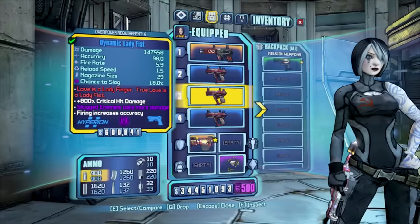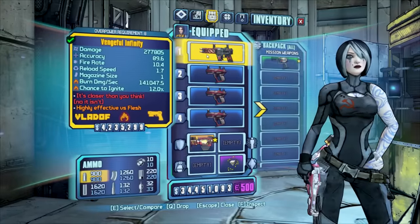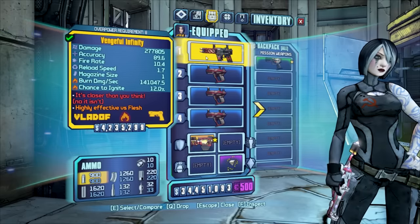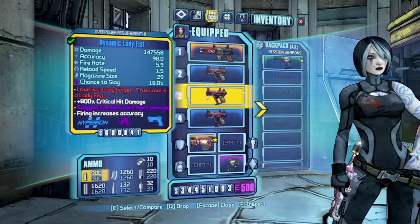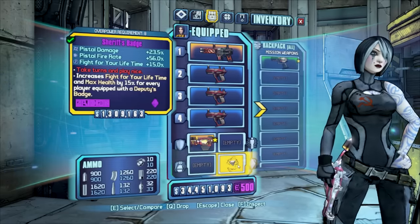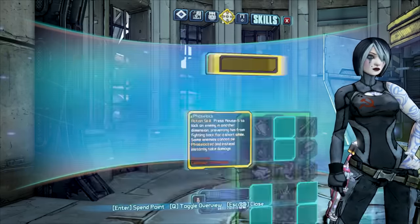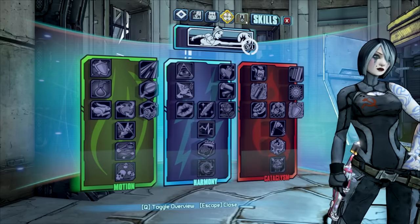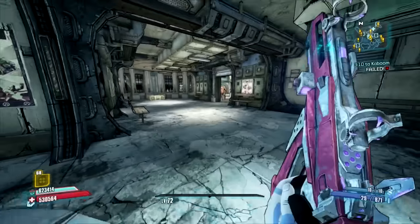Now let's take a look at the gear that we're going to need for this kill. First, you're going to want a fire Infinity — the prefix and grip are kind of irrelevant — and you're also going to need three Lady Fists; parts are completely irrelevant. Next you're going to need a Bee, preferably OP8, and a Sheriff's Badge. You will not need any grenade or class mod, and you will not need any skill points. We'll be turning our BAR off for this.